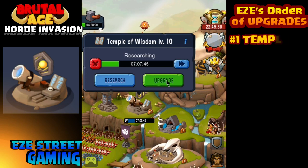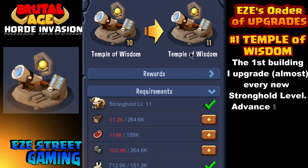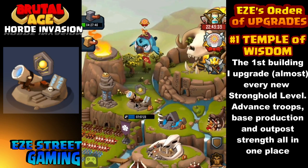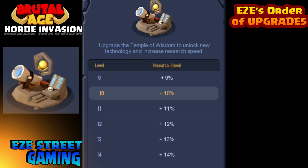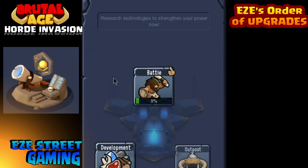Number one — and this is no surprise to anybody — is the Temple of Wisdom. The Temple of Wisdom is where you upgrade your troops and your resource production and collection abilities. It basically advances every single part of your base in one way or another. You want your Temple of Wisdom to be even with your Stronghold right from the very beginning — it should be the first or second thing you upgrade. This is my fourth account, so don't judge me for being at Stronghold level 10.